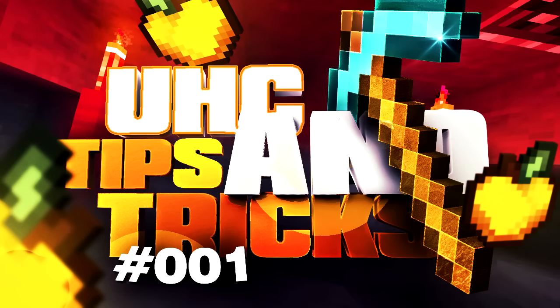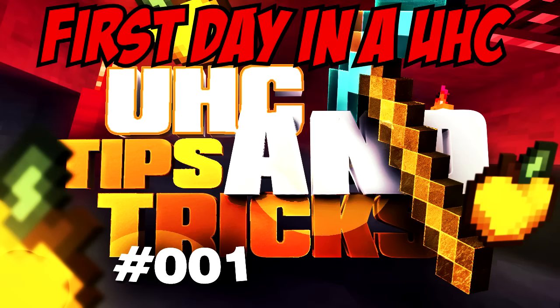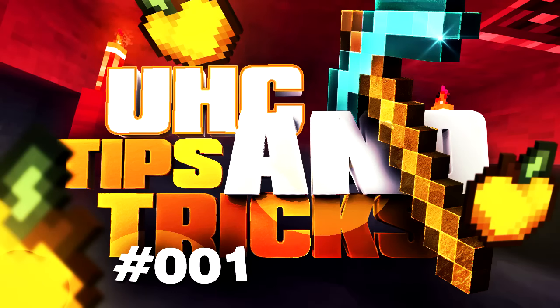Hello everyone and welcome to UET Tips and Tricks. This is the first episode of the series and I'll be trying to make these as often as I can. Please mind that I'm still improving the quality of the series and suggestions are always appreciated in the comments. I'll be talking a lot in context of Badline, but this works for any server — the only thing that would be different is border camping.